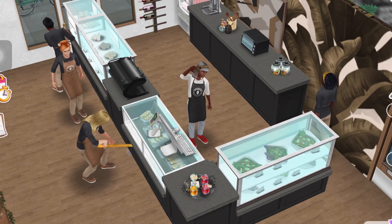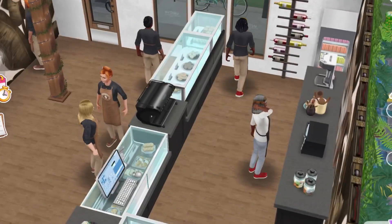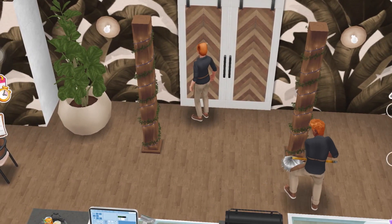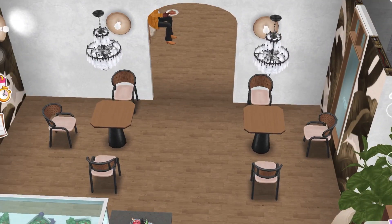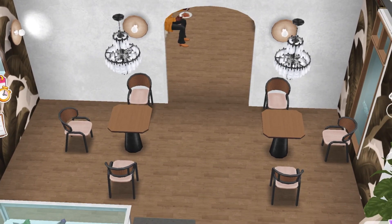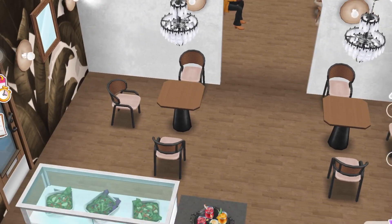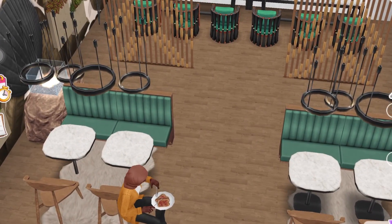Here's the inside where you would actually order food. You can see I just used the black version of the countertops and stuff. I added those cute little pillars to give a little bit more dimension, and I used one of the new wallpapers as an accent wallpaper on each wall — it looks really nice. Then I just put some more seating over here. I love the new tables, they're super cute. Hopefully we get more of those single tables, because in small homes you can only have space for a small table like that.